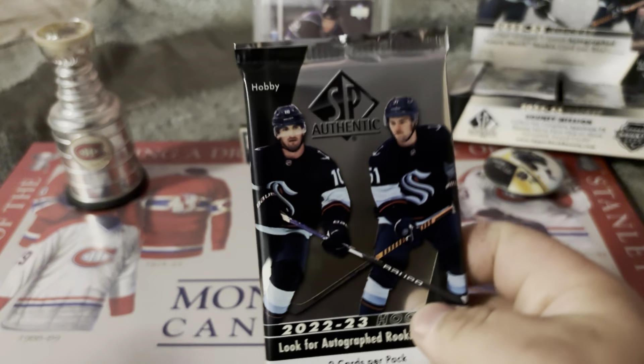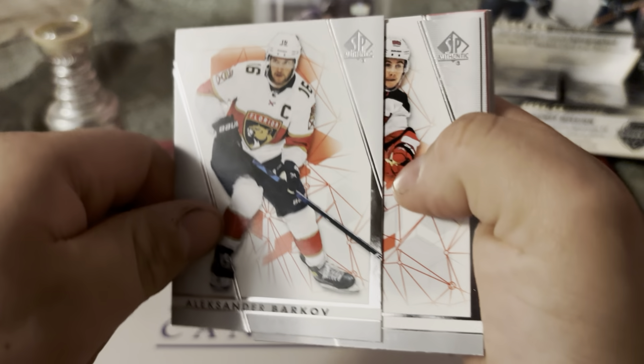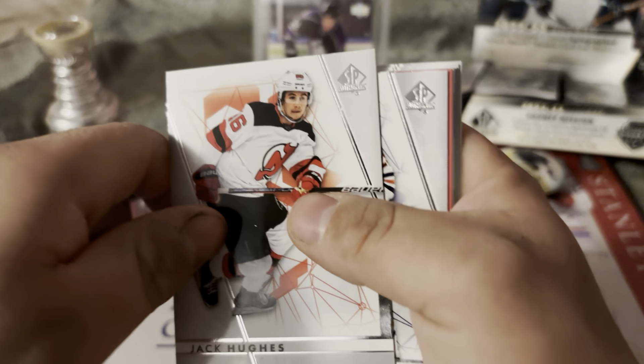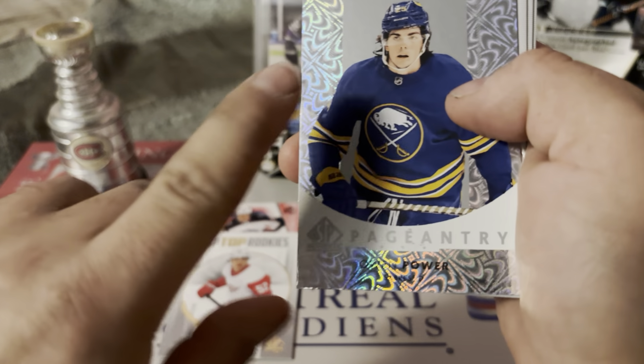The cover boys are Bedard and Shane Wright. We're chasing any of the top rookies. I already have Matt Boldy, so maybe we'll get lucky with an auto patch. Tons of good rookies in here. Alexander Barkoff starts us off - front and back, five years of stats as usual. Jack Hughes, a red limited of Patrick Laine, SP top rookies Jonathan Bergren, and a pageantry of Owen Power.